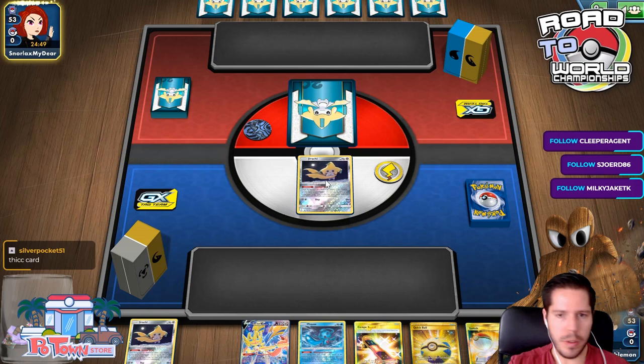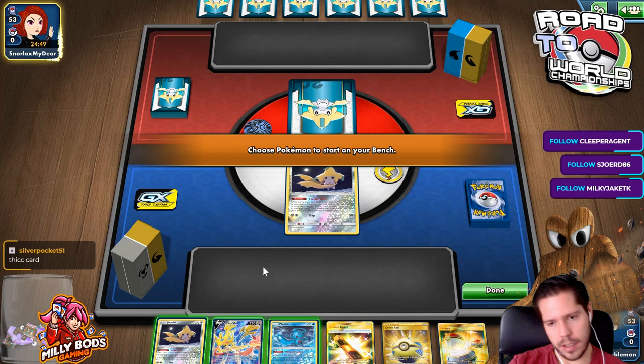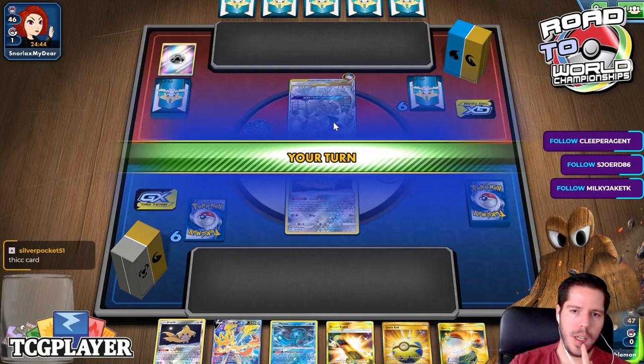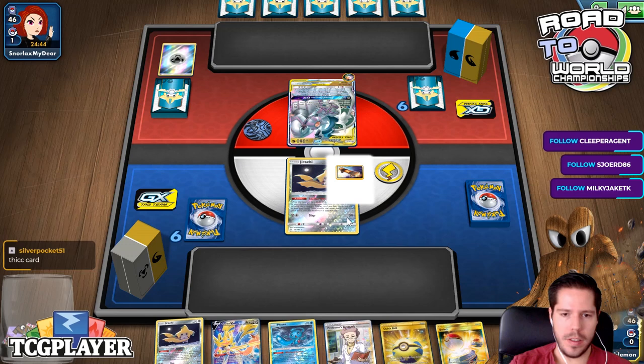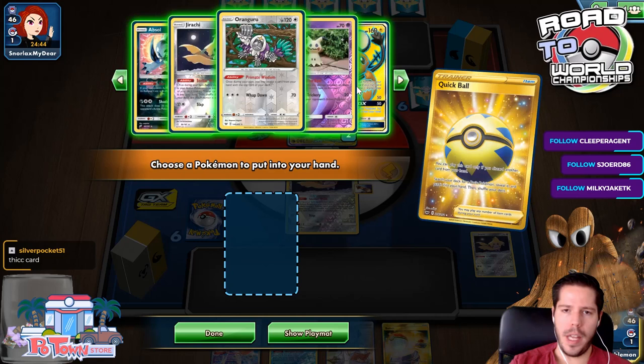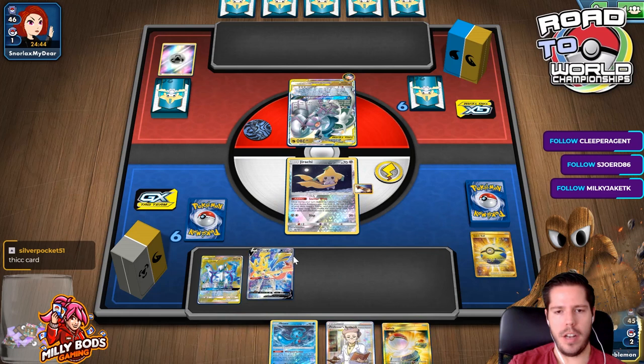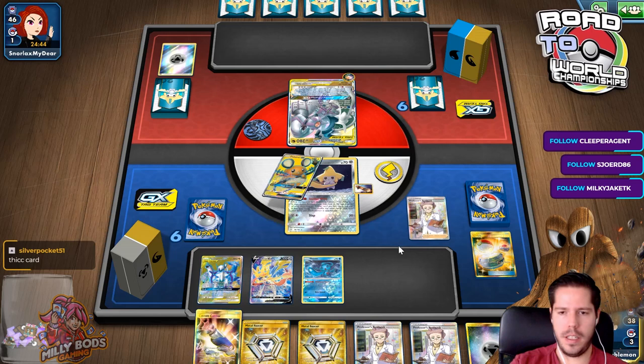My opponent won't be able to attack my hand on turn 1. I don't expect her to play a Reset Stamp on turn 1. She does start ADP right off the bat — that's a pretty lucky start. That seems like the card I can get rid of. I will establish the ADP. I do have the 3 cards, but I'm not likely to find a water energy this particular turn. I'll possibly find it next turn — I just need an energy to attach to the ADP.